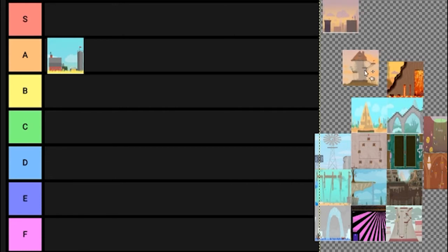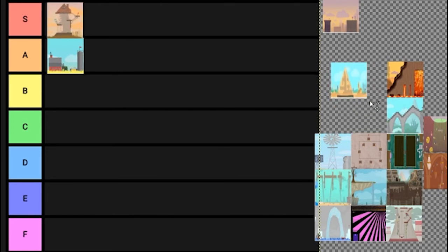Old Mansion — this is A tier, or I mean S tier. A tier. I love Old Mansion, one of the best maps. Go Pyramid next. I also like Pyramid — solid B, I think. I think it's A tier.